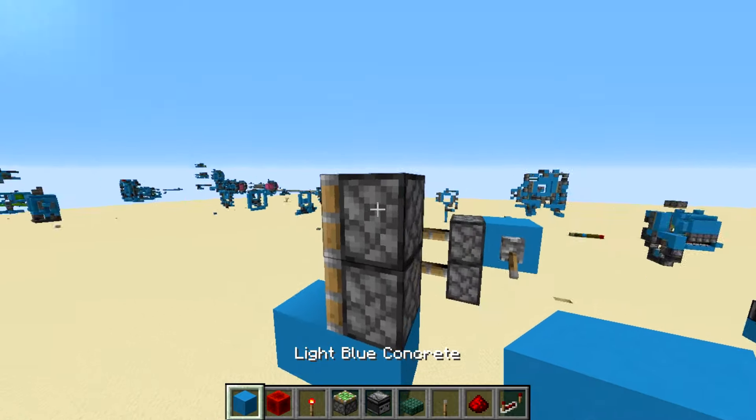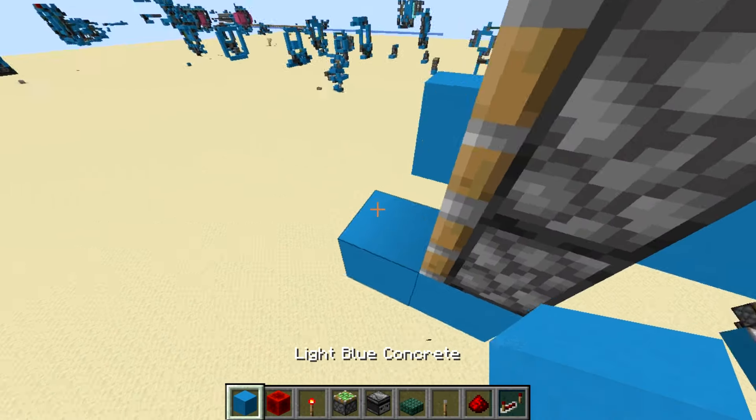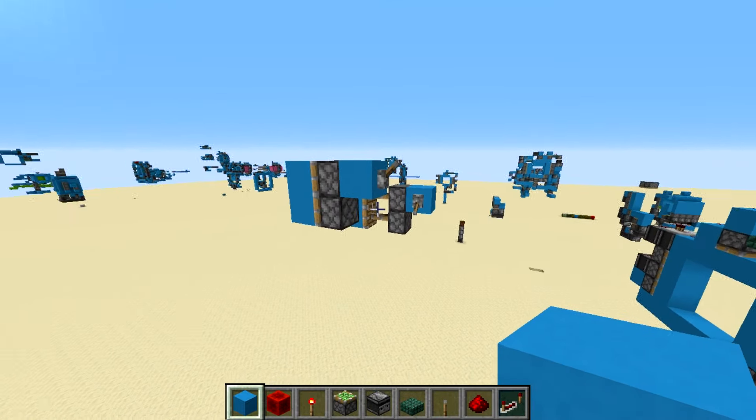You want to place a lever, a block right here with a lever on top of it — and that's your whole entire piston door done, two blocks obviously.